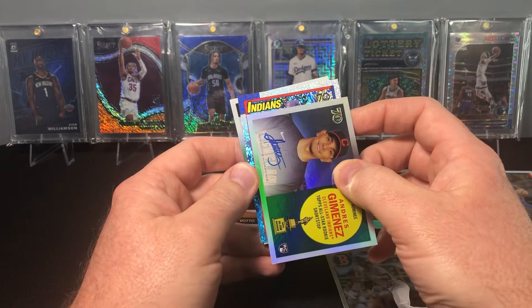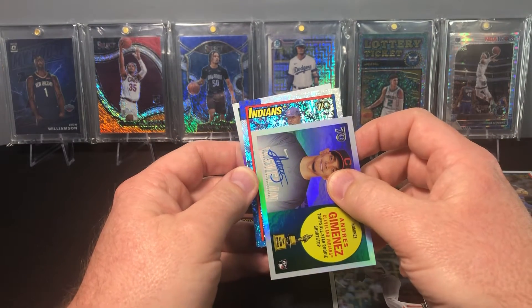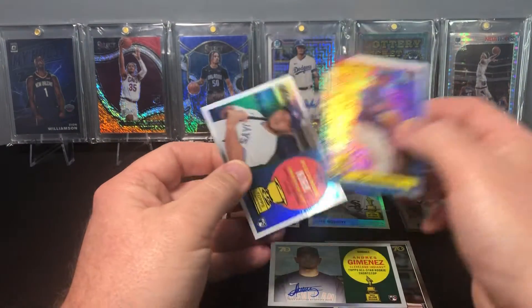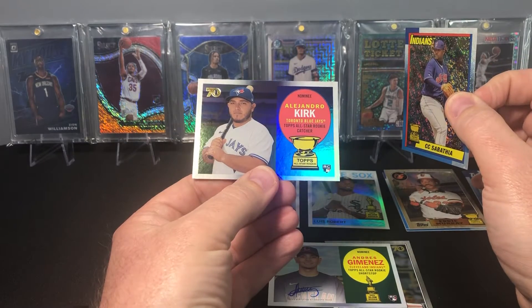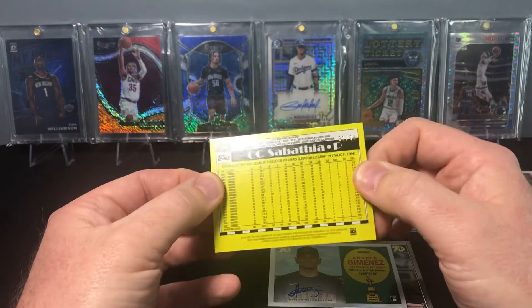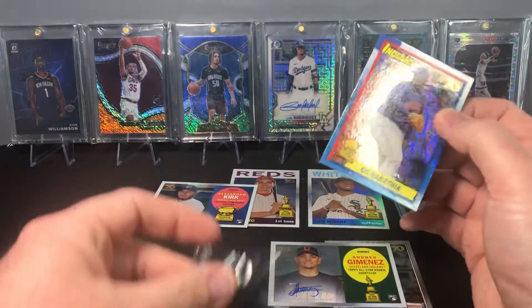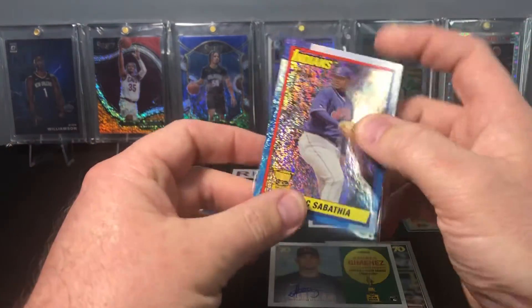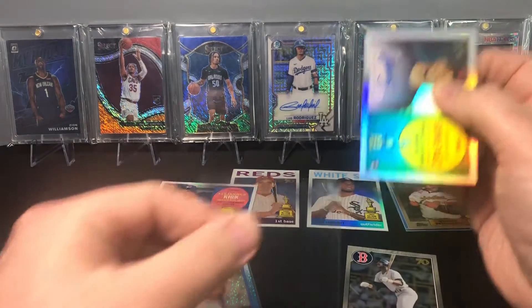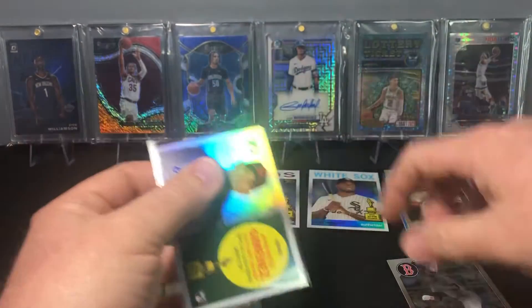Behind that we have what looks like a foil — not a foil, a hollow fracture — and it's a CC Sabathia from the Indians, numbered out of 99. Then there is an Alejandro Kirk variation rookie. The CC is number 51 out of 99, which is cool. CC started his career with the Indians when I was in high school and he really lived up to the hype.